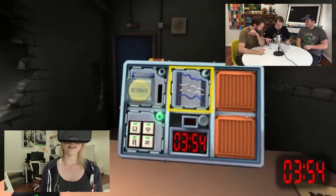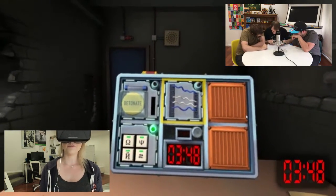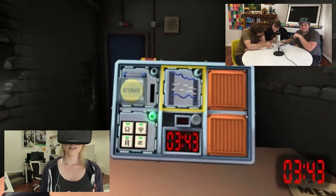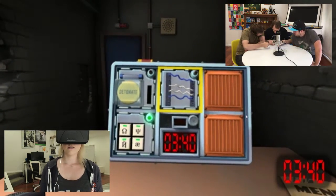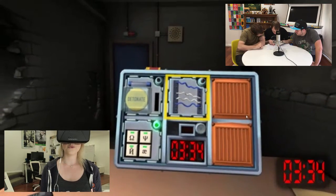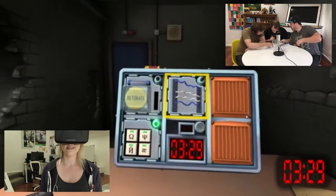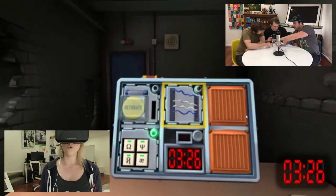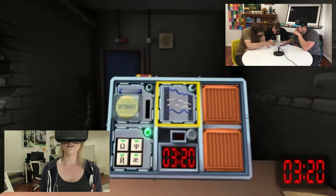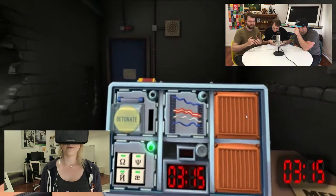The top wire is blue, the middle two are white, and the bottom one is blue. Is there more than one red wire? There's no red wires. There's four wires in total — two blue and two white. Is there more than one yellow? There's no yellow. Cut the second wire. Second from the top? Yes, we're good.